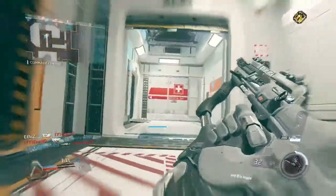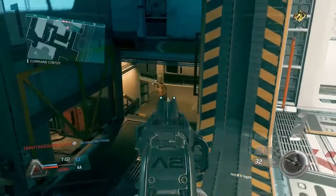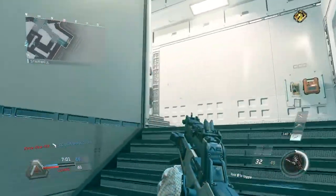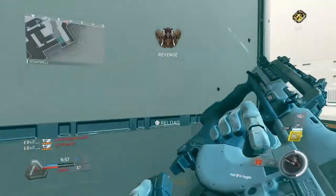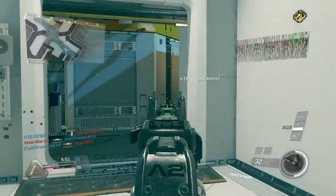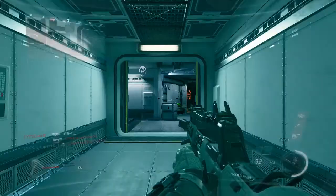You can also put attachments on it. In my class setup, as you can see on screen, I ran with the foregrip — a vertical grip that further reduces recoil — quick draw, and the laser sight because hipfire is absolutely OP in this game. I'm not sure if it'll be in the full game, but in the beta hip firing is OP.